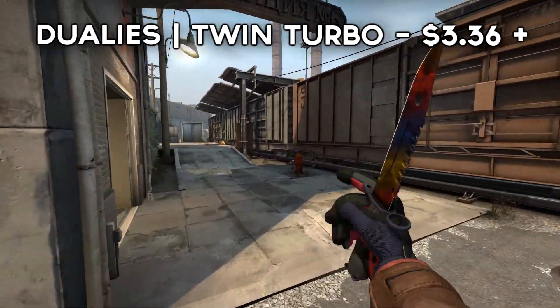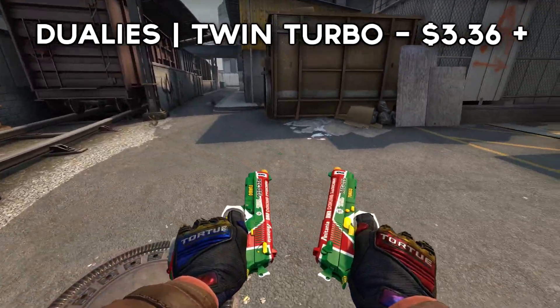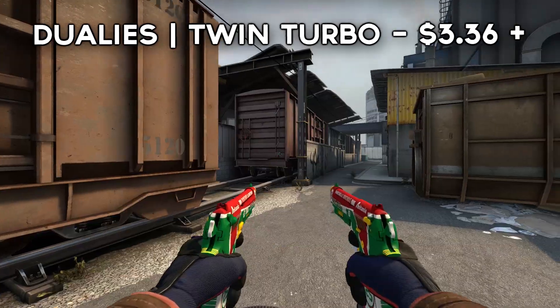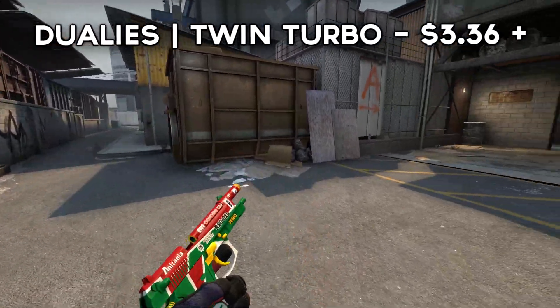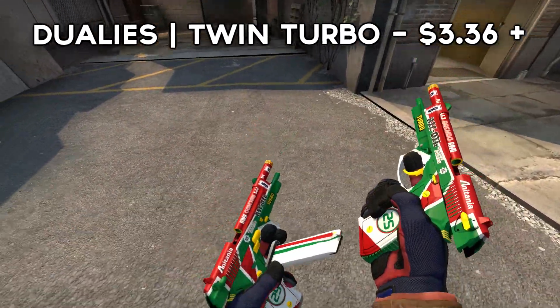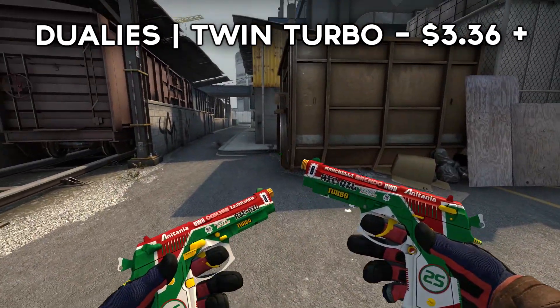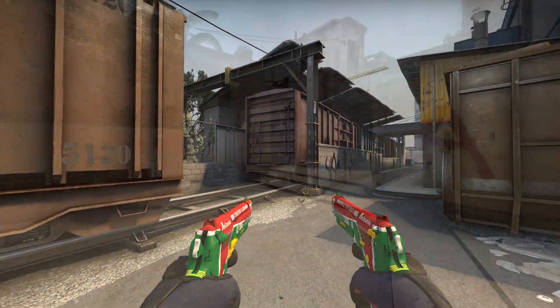Next up, we have the Dual Berettas Twin Turbo. These are quite an iconic set of skins, because they are the favourite of Turbo Motion Z, if you know who that guy is. They're really clean, they're really colourful, and at the same time they look hella expensive. I wouldn't say this skin is cheap by any means, but in comparison to how expensive it actually looks, that's why I've decided to include it.